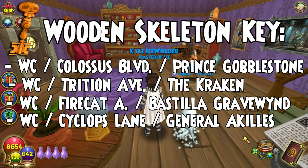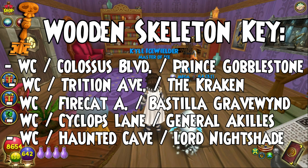We have the Haunted Cave, which is also in Wizard City. You got to fight Lord Nightshade — just go all the way through Wizard City, and he's the last battle in Wizard City basically, and you can get a wooden skeleton key from him as well.